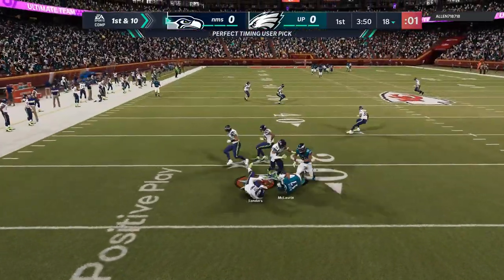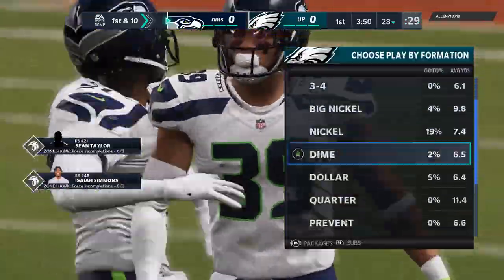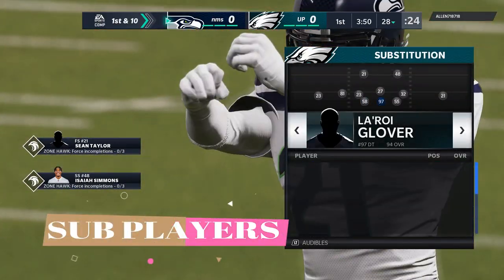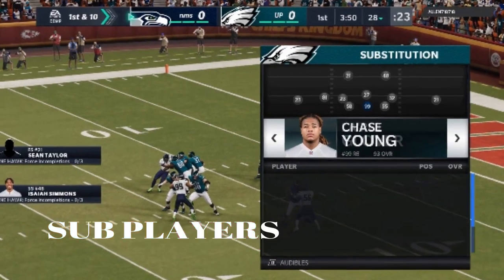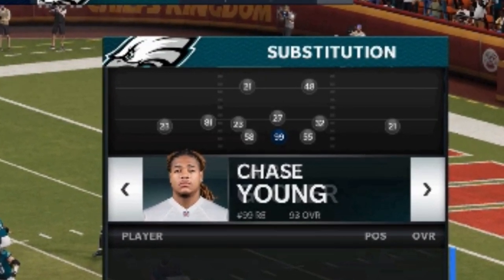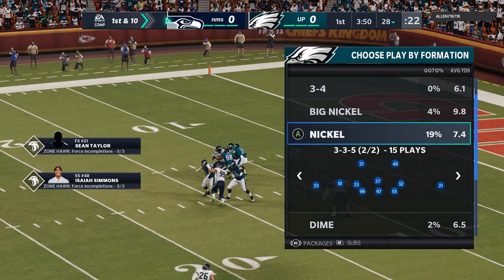So we throw an interception and go right to the defensive side. The first thing I do when I get to the defensive side is sub my players to maximize the effectiveness of my defense. In this situation, I put my defensive end at defensive tackle, an outside linebacker at the defensive end spot, and safeties at all the linebacker spots just to maximize the speed of the defense.